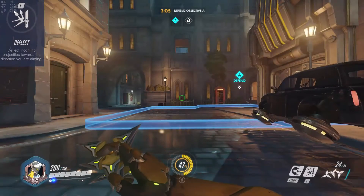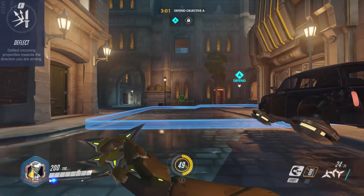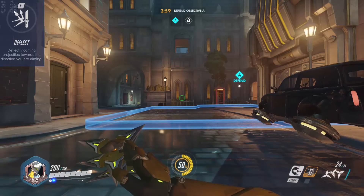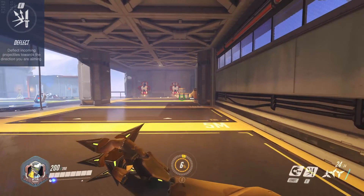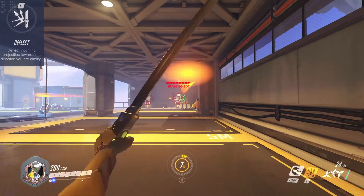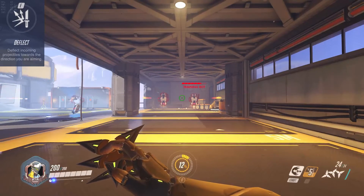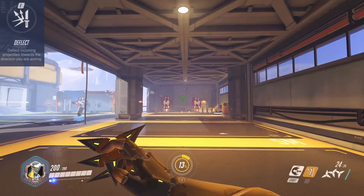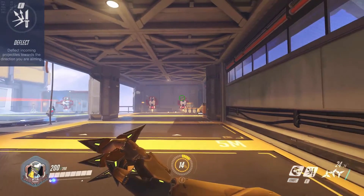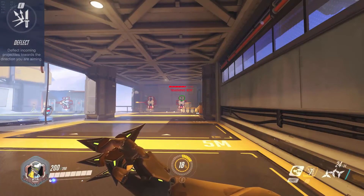Genji's E is Deflect, which ricochets oncoming projectiles. This can block major abilities such as McCree's flashbang or Hanzo's ultimate. Keep in mind that this ability only has a two second duration and still requires you to aim where you want the projectile to bounce to. Also, Genji cannot deflect projectiles that are coming from behind him. Note that this can only deflect projectiles, so this does not include Zarya's beam or Reinhardt's ultimate.